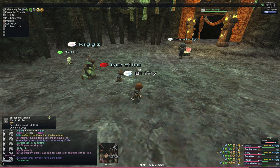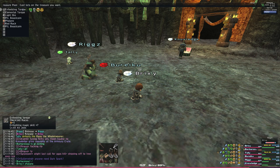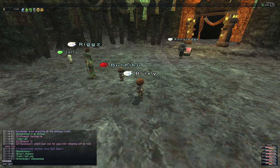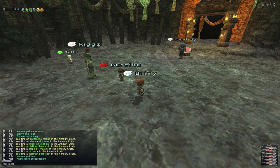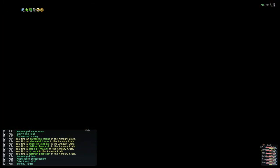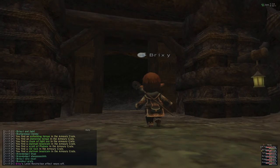Oh yeah, check out this drop haul — this is crazy. I think this was Knowledge is Run, and in good grief, they had a jackpot. They got Enfeeble Torque, Elemental Torque, Phalanx, and also a Light Orb. That's crazy. But yeah, I'll catch you guys in the next video. Bye!